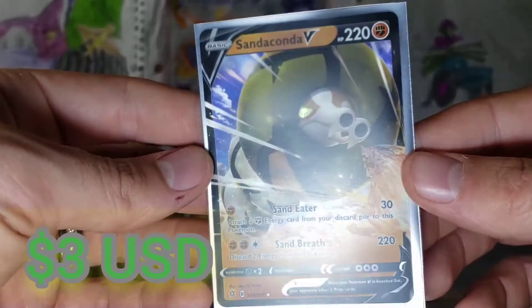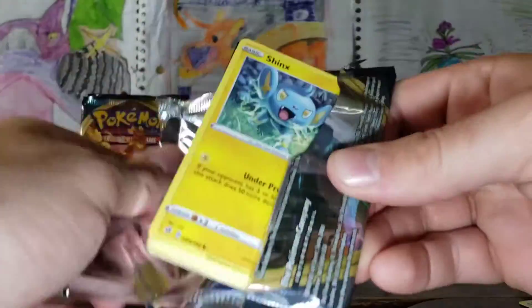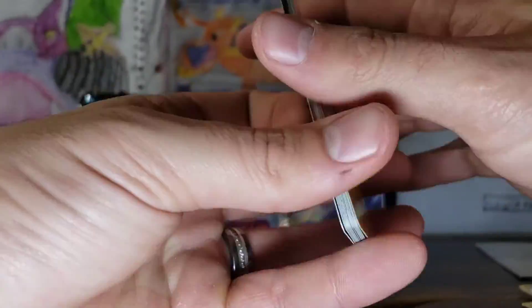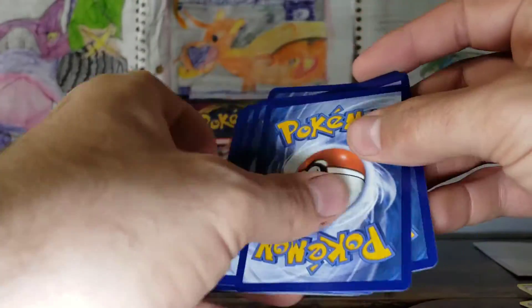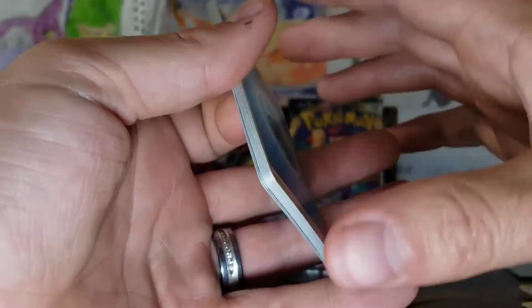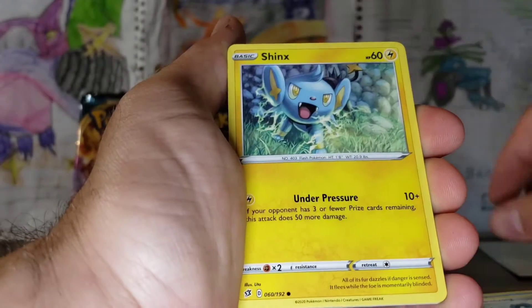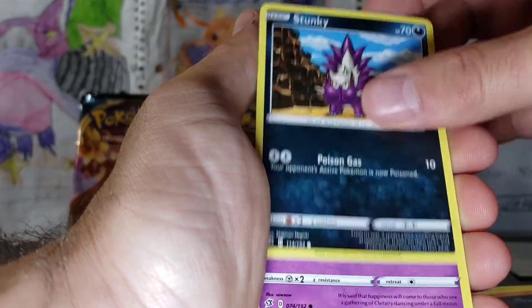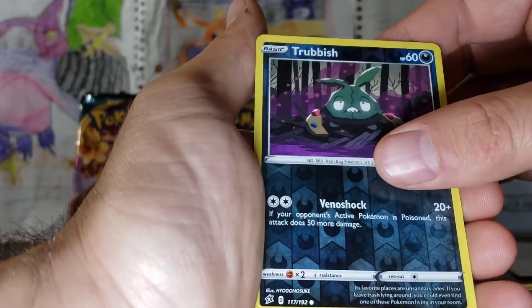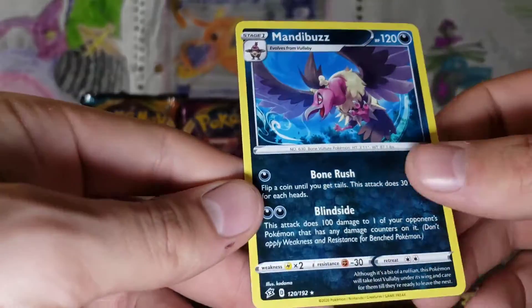His eye looks really cool, check that out. Rebel Clash — one for one on Rebel Clash. So far this Zamazenta box has gotten us one Ultra Rare. Of course, we got the Zamazenta card as well — don't forget about that. That Gold Rare is beautiful. Shinx, Sandaconda, Rolycoly, Stunky, Clefairy, Trubbish Reverse, Mandibuzz — Vulture — Non-holo.